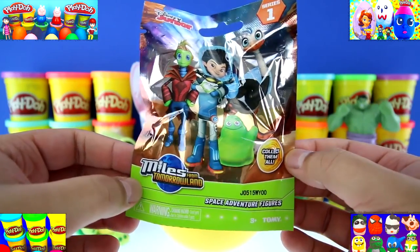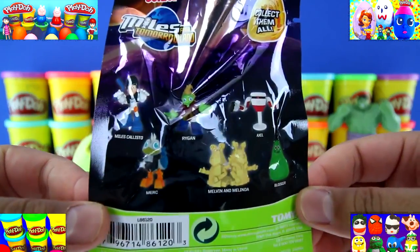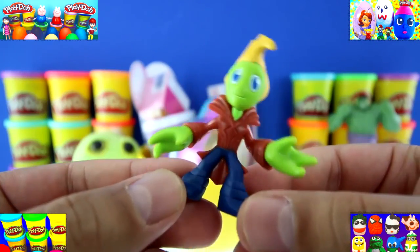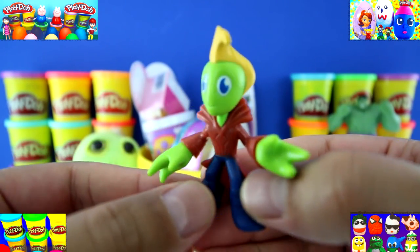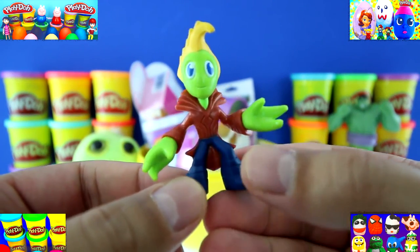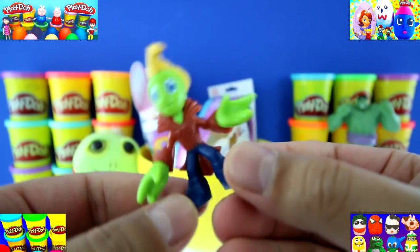It's a Miles from Tomorrowland blind bag, Series number one. These are all the figures we can get. We got Rigan, and he's this green alien monster-looking guy with cool hair — a little mohawk. He has a red outfit on and blue jeans. Pretty cool looking dude.